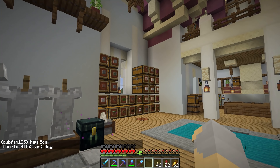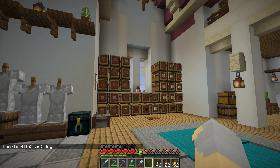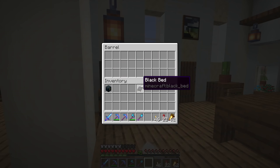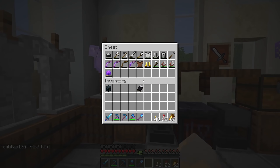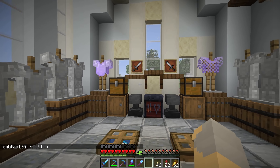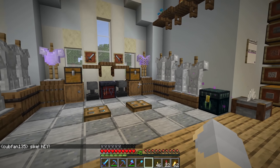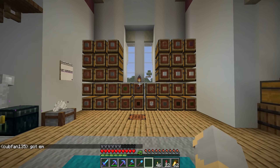And before we build our proper storage room, if we need more space, I can dip into some of the various storage we have hidden throughout the base. Like over here, for example, I've got all my tools and stuff because it makes sense to have tools and armor in the armory. I think that's a sensible place to put it. So if we can find a way to put things somewhere that makes sense, I think we'll be okay.